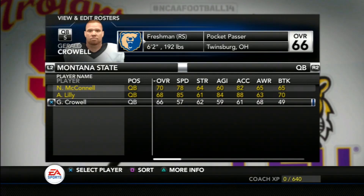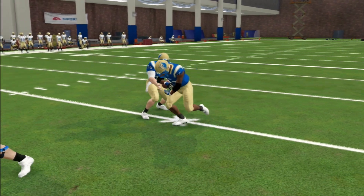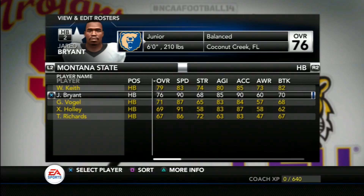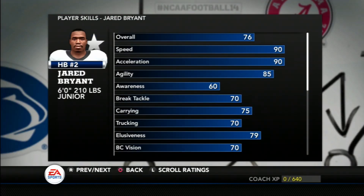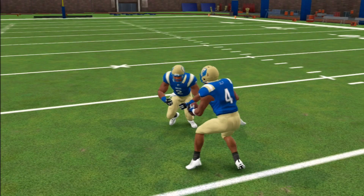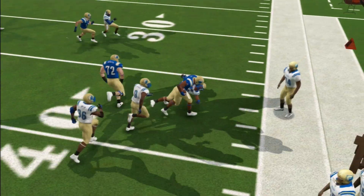Starting at running back we have West Keith, a huge back at six-foot-three, 225 pounds — a handful to bring down. Running the ball will be a big part of the offense this season. Sharing those ball-carrier duties will be junior Jared Bryant, who is the dash to Keith's smash. Bryant can do a bit of everything and will be heavily involved in the offense as both a runner and a receiver.